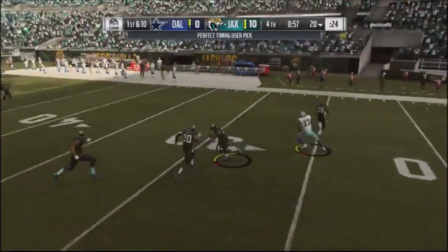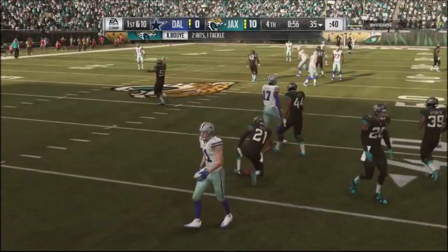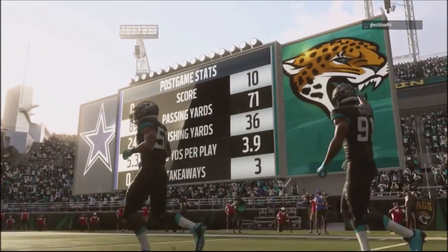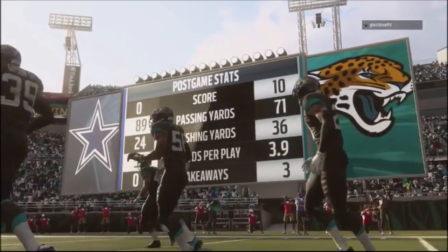He gets the ball with a minute and five seconds left. I run a cover two shell with a spy and he hangs the ball up — one of my defensive backs makes a monster play with another interception. That's pretty much game. Thanks for your support and your likes. This was gameplay running that Chicago playbook — appreciate it, and until next time.